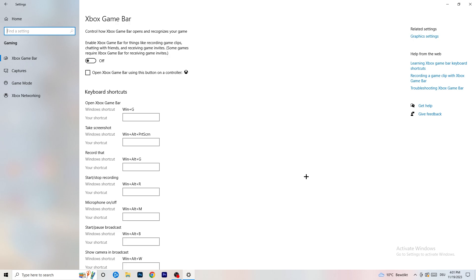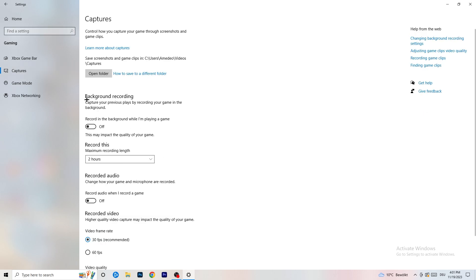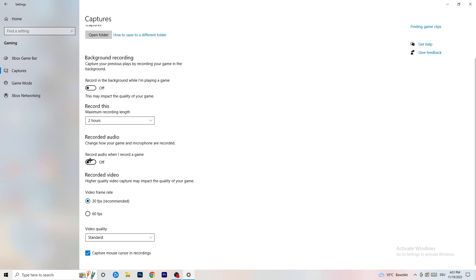Afterwards, go to Captures on the left-hand side. Go to background recording and turn off 'Record in the background while I'm playing a game.' If you want to record something, use OBS — Open Broadcaster Studio — which is made for recording games and your screen. You don't want Windows recording in the background. Turn this off, and if you do need to record, set it to 30 minutes max and turn off audio.